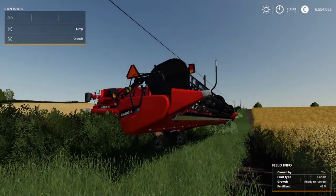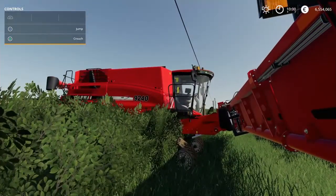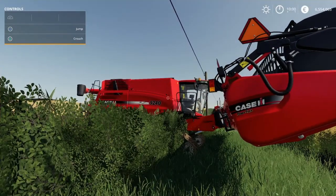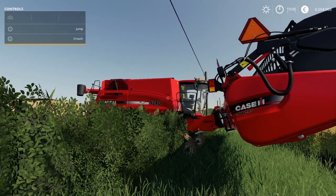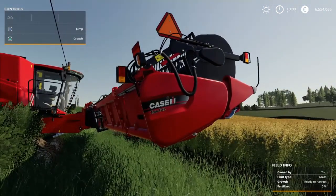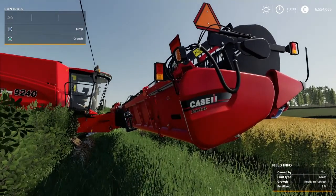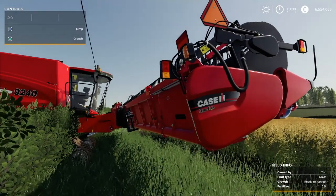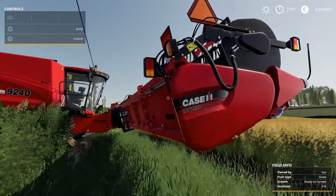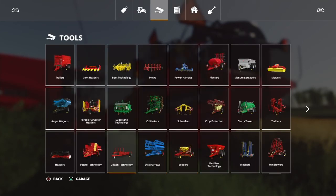So first up is harvesting. This guy here, the Case 9240, is not that special - it's all about the header. There is a mod in the mod hub called 'Tool Height Control for Harvesters'. If you download that one, it's only 39 kilobytes and it's by DD Mod Passion. After you've done that, go into your headers.